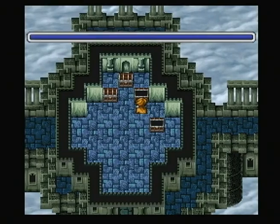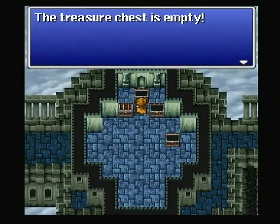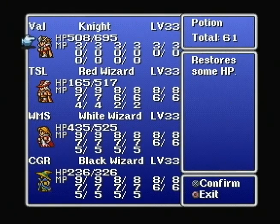7,000 gil. These enemies sure do love to pick on my red mage. Potion. 9,000 gil. Items — Potion. Let's get him back up. 3,000... 300.